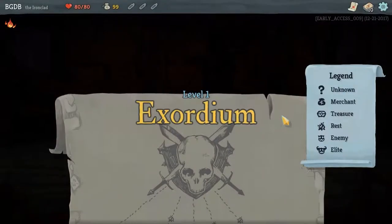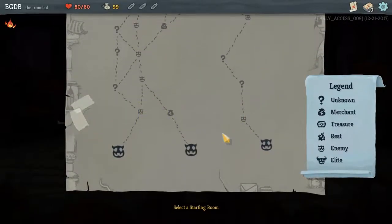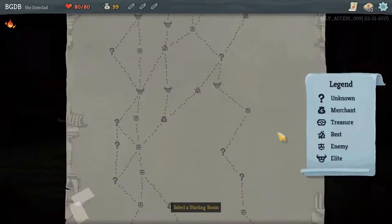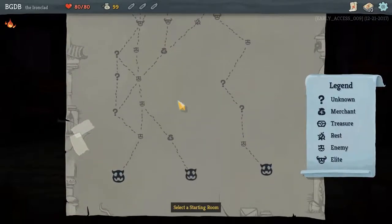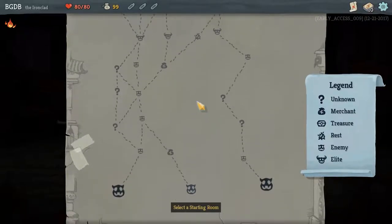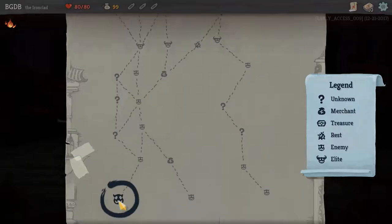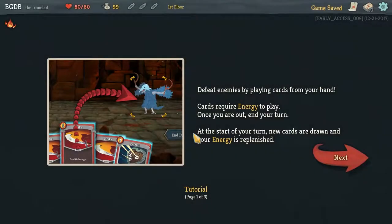Let's embark. It's a random thing — you pick the path you want. You've got a little legend to go for, so pick a starting room. I got a lot of money, a lot of combat right there. We'll start with this tutorial here.